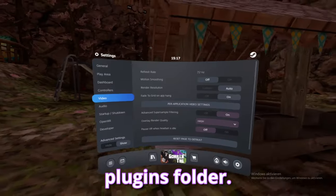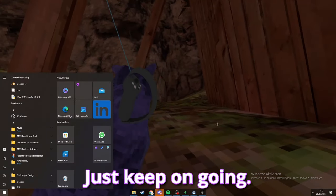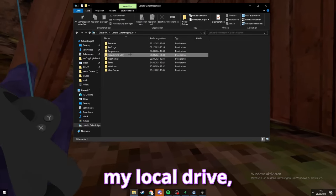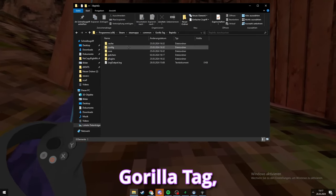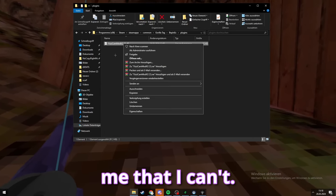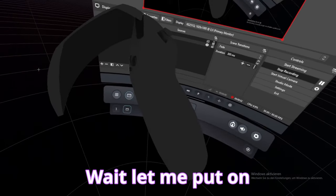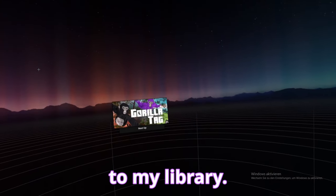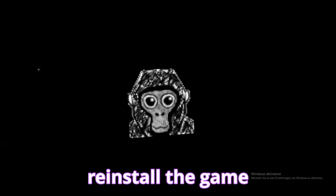Let's hop straight into my plugins folder. I'll go to my PC, local drive, then Steam, Steam Apps, Common, GorillaTag, BepInEx, plugins. The only plugin I have installed is the camera mod. If I try to delete it, it'll tell me that I can't. I'll move my BepInEx folder to my desktop. I'll just go to my library — that's not what I wanted to do, whatever. That should prove I don't use any mods. I wanted to reinstall the game, but whatever.